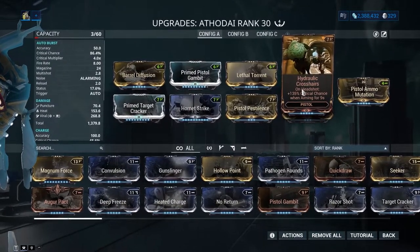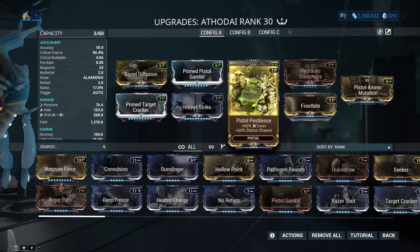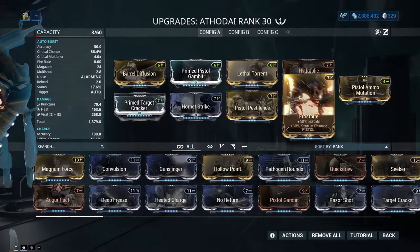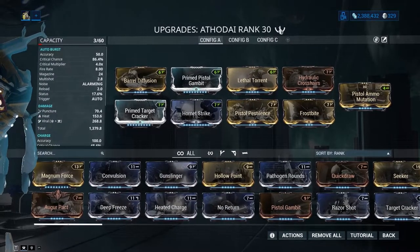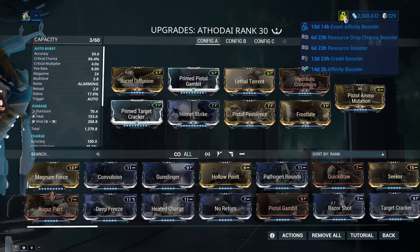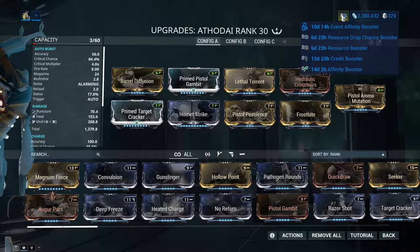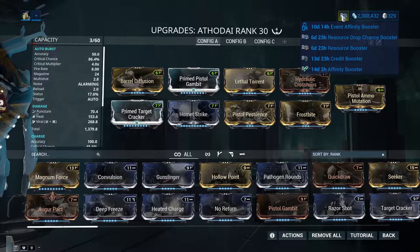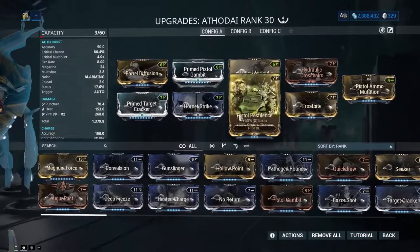I have Hydraulic Crosshairs because of the headshot mechanic — on headshot, 135% extra crit chance. Frostbite and Pistol Pestilence for Viral, and I'll explain why Viral is on there. Pistol Ammo Mutation as well. I got four Forma on this thing, and honestly it did not take me very long because of all the event boosters — one round of elite Sanctuary Onslaught, got it to 30, rinse and repeat four times. Pretty easy.